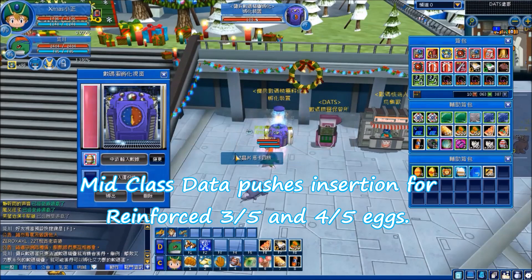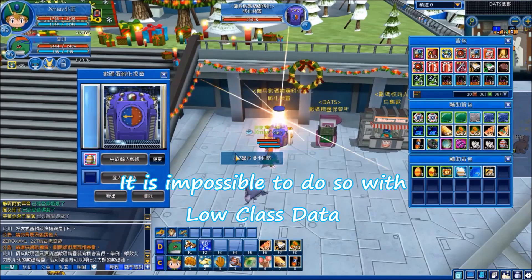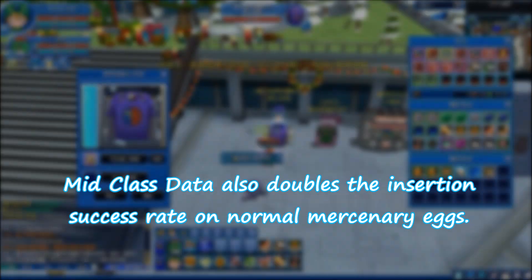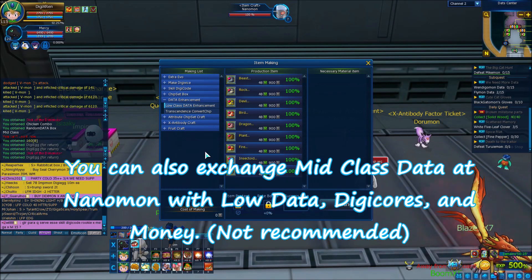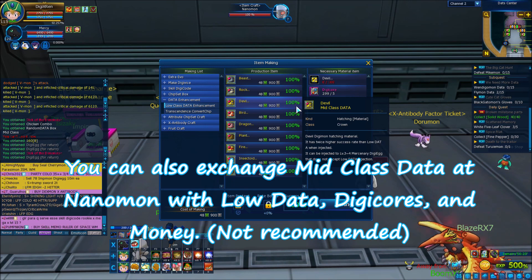Mid-class data enables insertion for reinforced 3/5 and 4/5 eggs — it is impossible to do so with low class data. Mid-class data also doubles the insertion success rate on normal mercenary eggs. You can also exchange mid-class data at Nanaman with low class data, digi-core, and money.